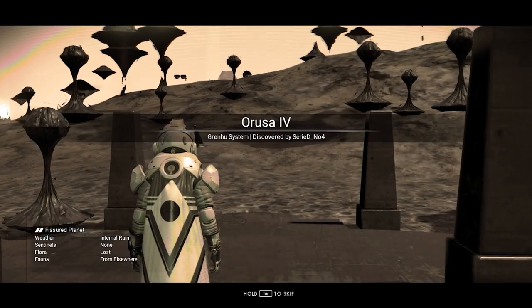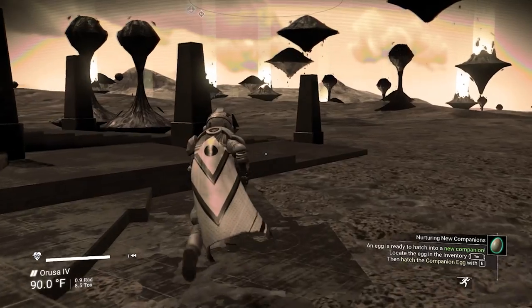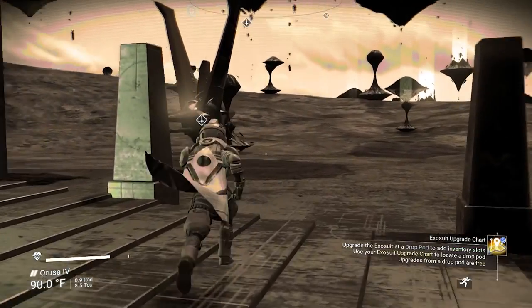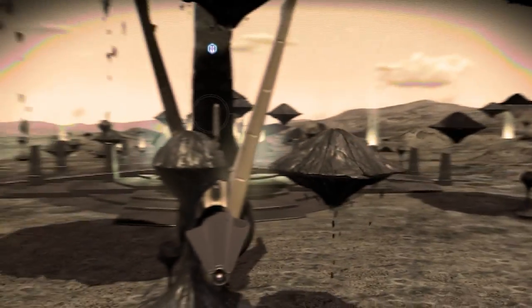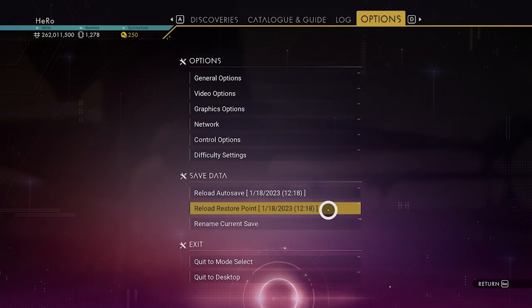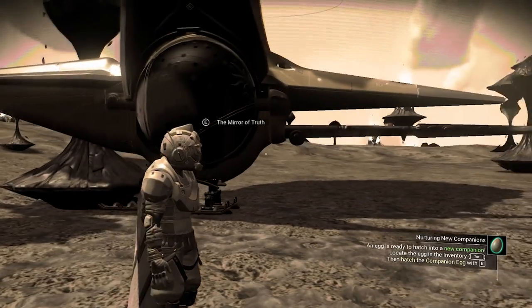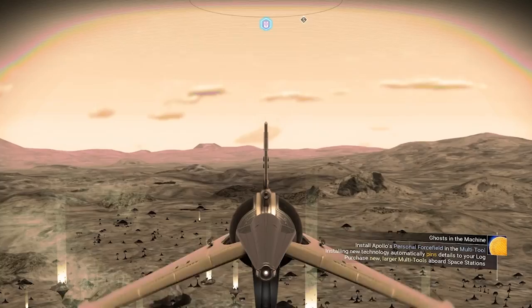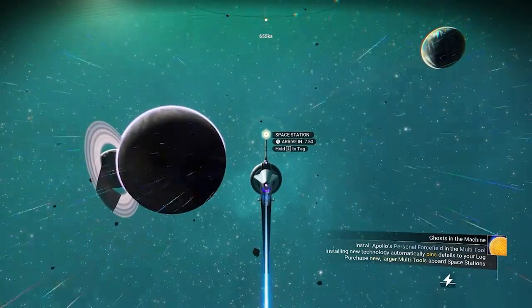You will land on one of the anomaly planets with a weird atmosphere. To get this awesome multi-tool, we need to go to our ship and create a restore point, then reload the restore point. After coming back from the restore point, let's go to our ship, go to space, and head to the space station.